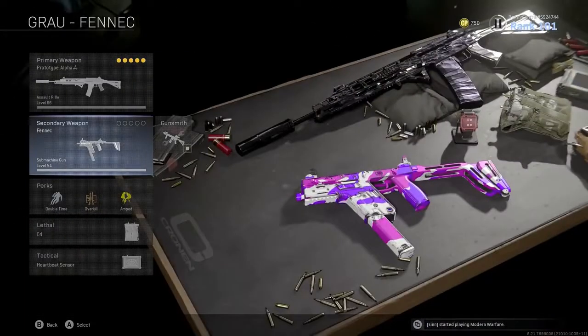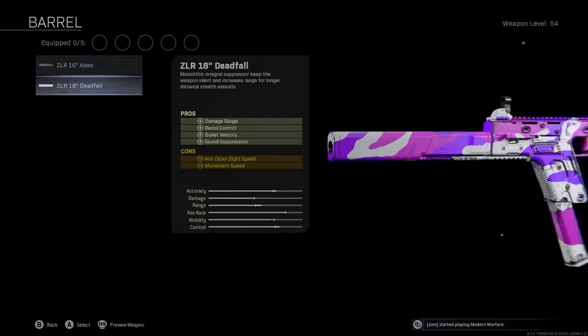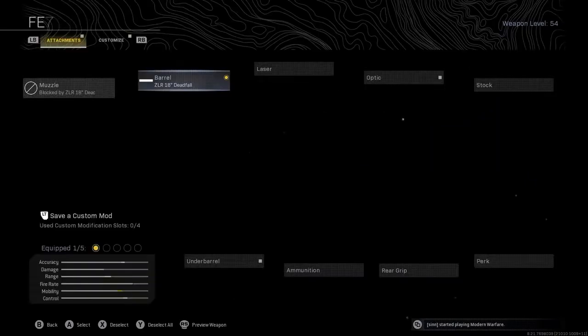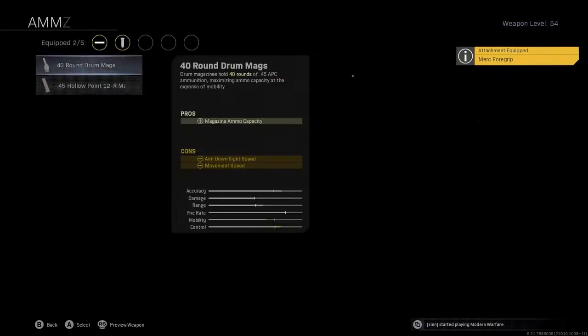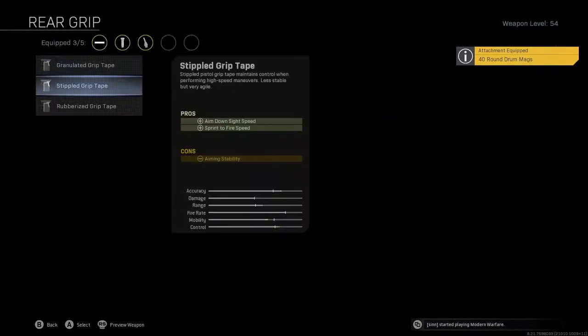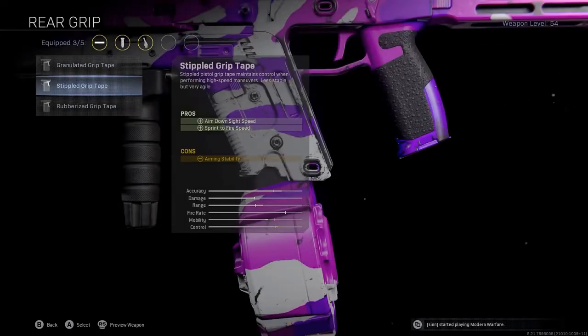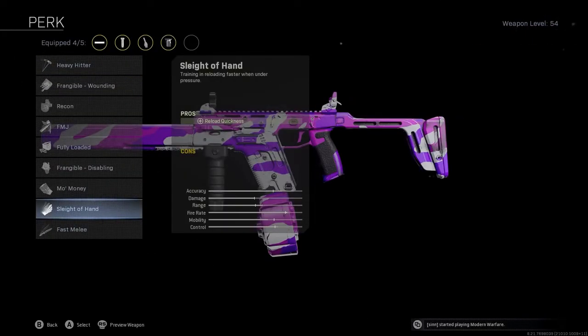For your secondary weapon you want to be using the brand new Fennec or Vector. On the Vector you want to use the ZLR 18 inch Deadfall Barrel — a beast of an attachment increasing damage range, recoil control, bullet velocity, and giving you sound suppression. Then use the Merc Foregrip for increased recoil control and hipfire accuracy along with the 40 round drum mag, as the default 25 is just not enough for Warzone. Then stippled grip tape for that increased sprint to fire speed, and Sleight of Hand because the Vector's reload speed is terrible.